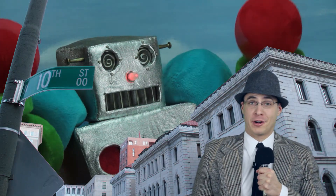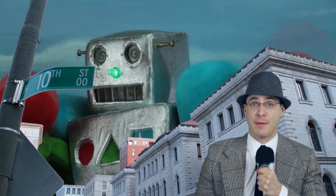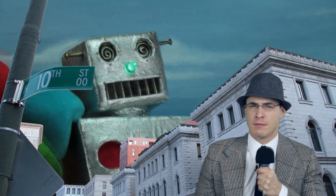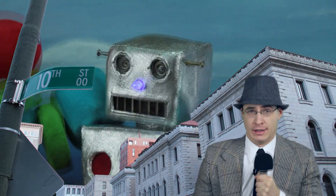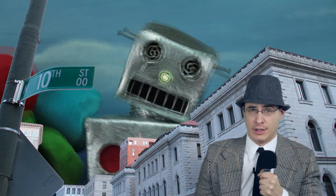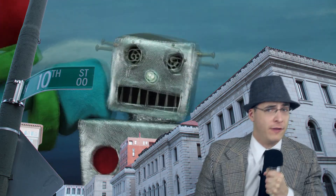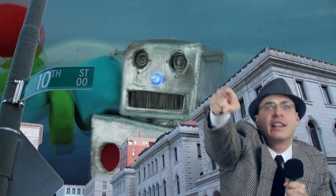Well, you saw it here first, folks. Thanks to the aid of Captain Geobot, our fine city of Shapeopolis is safe for now. But remember, the only way to defeat Octagonzilla is to know its qualities. An octagon has 8 sides, 8 angles, and 8 vertices. An octagon is a closed figure with multiple sides, and that makes it a polygon!